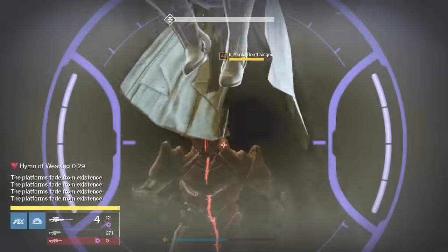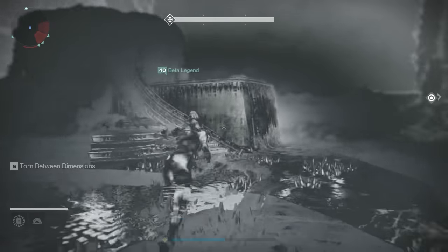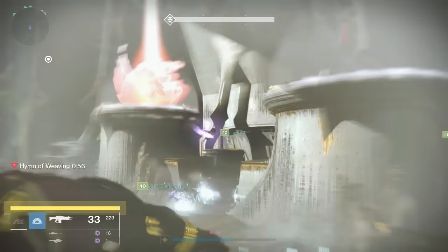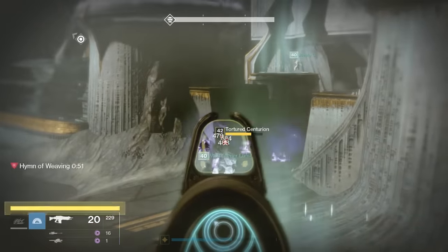One player in your fireteam will randomly be selected to be torn between dimensions. The player who has this effect will be the runner, whose responsibility is to go and attain the spark to take down the Deathsingers' shield. If you get this effect and you're not comfortable being the runner, you can simply wipe off the side of the map, at least for the beginning, for the first wave.